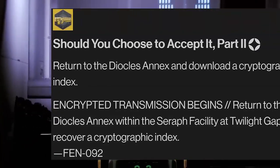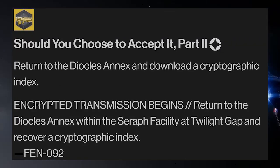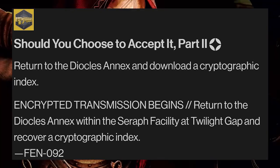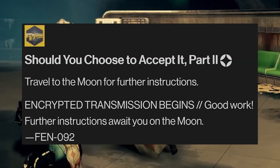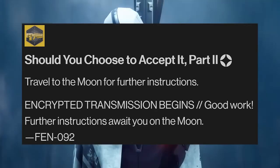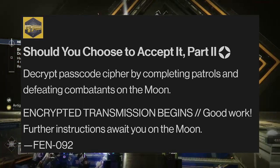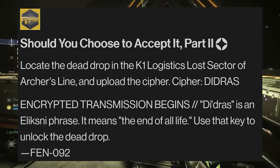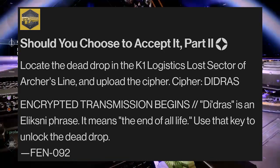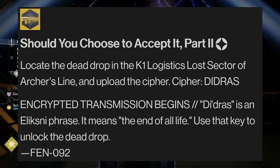The second catalyst mission, called Should You Choose to Accept It Part 2, will send you back into a Seraph facility at the Twilight Gap to retrieve another cryptographic index. After completing it, you'll head to the Moon, where you'll most likely speak with Eris Morn, where you'll have to defeat enemies and complete patrols before completing the K1 Logistics Lost Sector. It's within this Lost Sector that you'll be uploading another cipher.